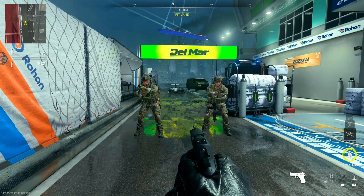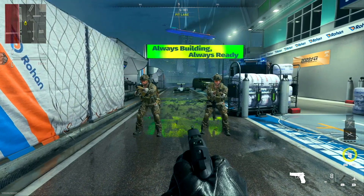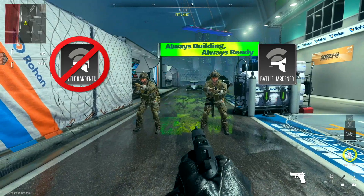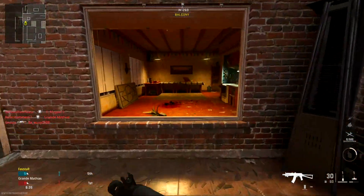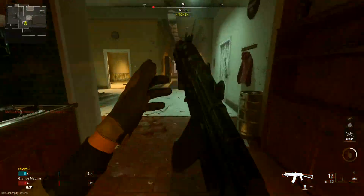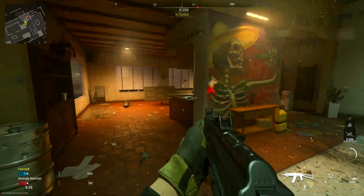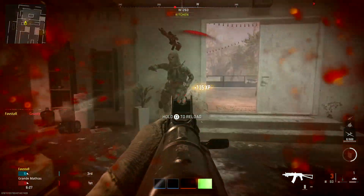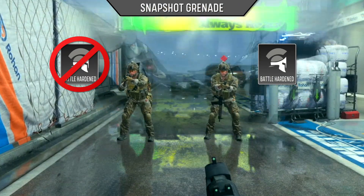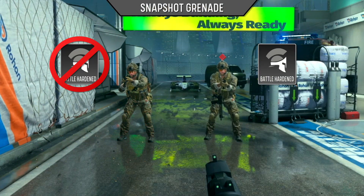The effects of the remaining tacticals are best demonstrated by observing two enemies side by side, one with battle-hardened equipped and one without. The snapshot grenade highlights enemies through walls for a short duration and displays this information for your entire team. Battle-hardened functions exactly as stated in the description and offers full immunity to the snapshot grenade.